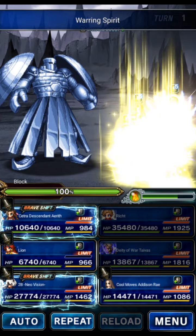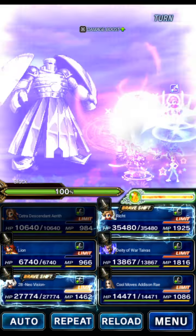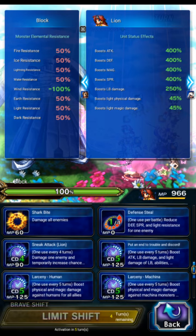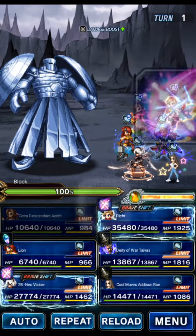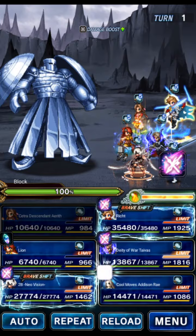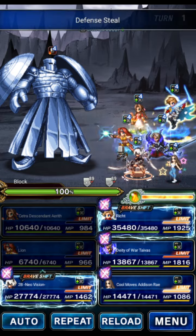If the boss is only weak to wind, we don't really care. Aerith is going to base form LB — that'll do stat buff, LB buff, light imbue, and light amplify. Lion is going to triple: she's going to do defense and double bolting in that order. 2B will base form LB, Richt will shift then LB, Deity Tyvus will shift then LB, and Addison will LB. We're going to click Lion first, wait just a second, then click the rest of the party.